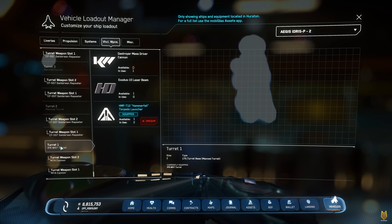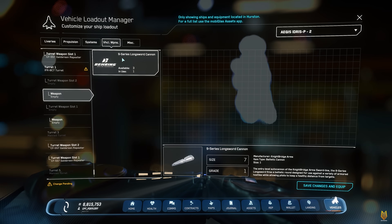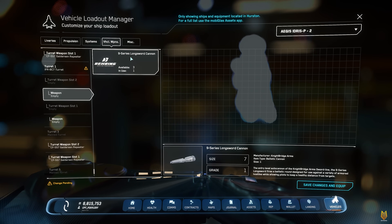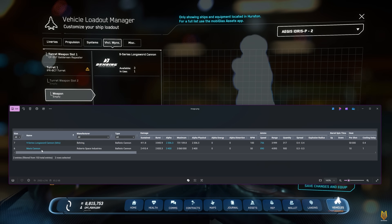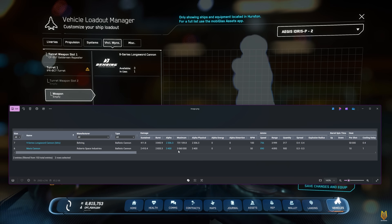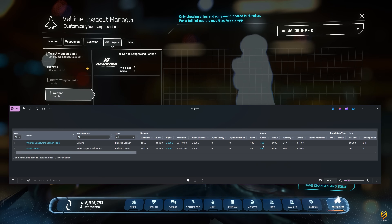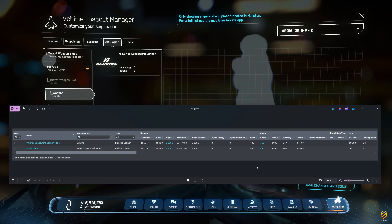The third thing that comes with this package is a dual size 7 ballistic cannon turret for the main gun at the bow of the ship — you have two 9-Series Longsword ballistic cannons. And this gun is horrible. Compared with the size 6 Myrus cannon on the Polaris, this size 7 gun has only 2,300 alpha damage — the Polaris cannon has 3,400. Maximum damage this gun can do is only 731,000, yet the Polaris can do 3 million.